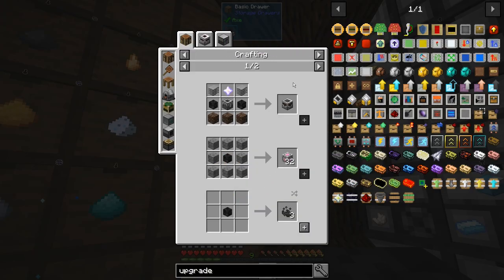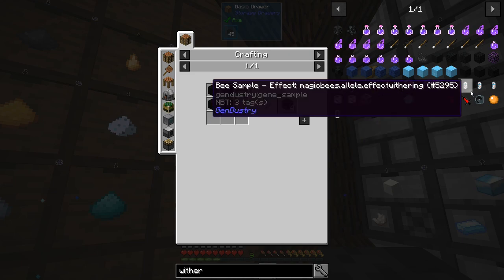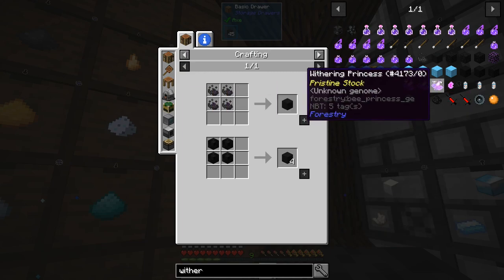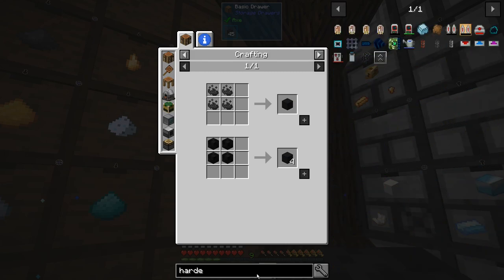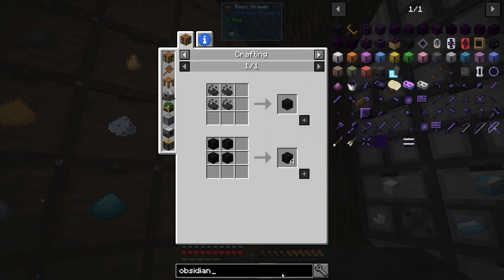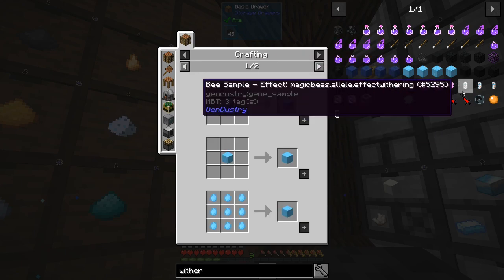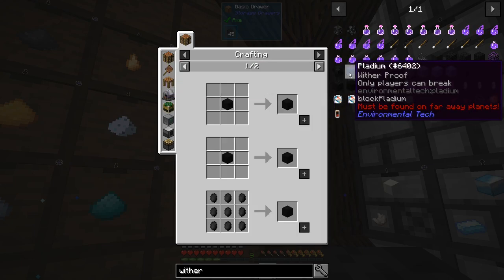I forgot to check if there's a void upgrade missing — I did move some things around so there could be one missing, but I think we're good. We're getting wither skulls so soon we'll be able to make a wither. I forgot to check — is there wither-resistant stuff? There are. Hardened obsidian, but it's from Ender IO. For wither-proof: only the player can break — it's the Longfall Palladium.